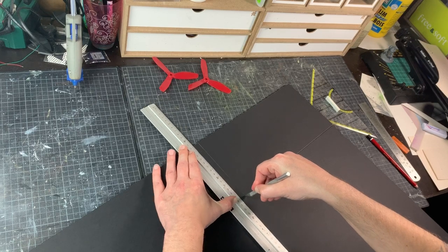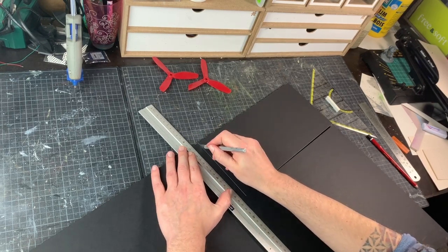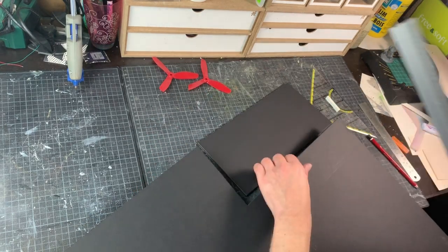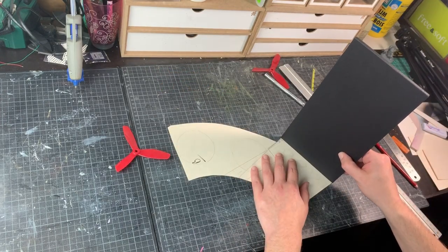Five millimeter foam board — black foam board. This is slightly more expensive when buying, however you do save in paint because you have a nice black base to work from. For best results, use a sharp blade and always cut three times: first to score the cardboard, then to go through the foam, and then to finish the cutting job. This gives you nice straight edges.